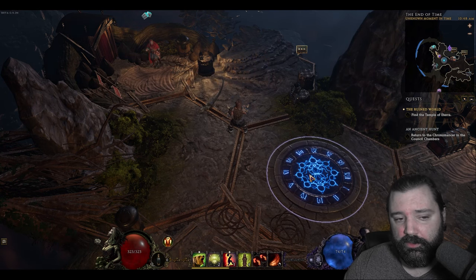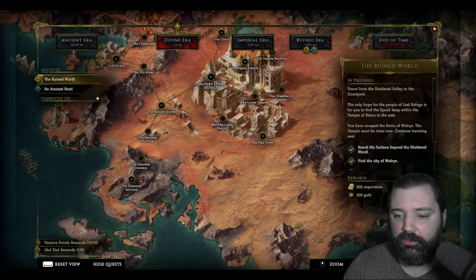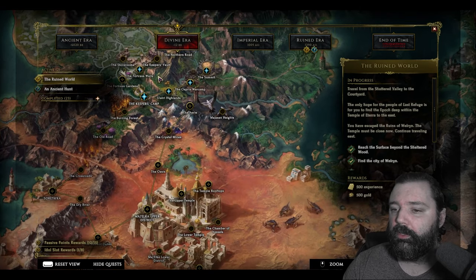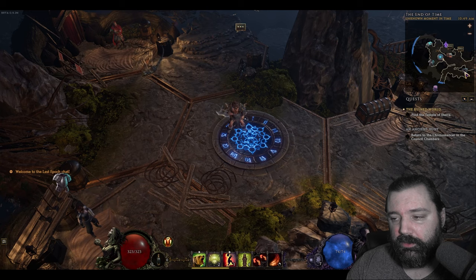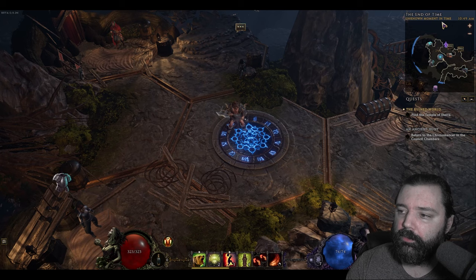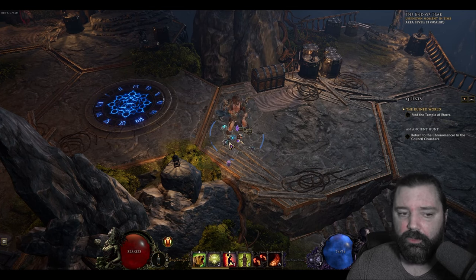There's fast travel via waypoints — clicking on one gives you access to other areas on the map, and you can travel to any place where you've unlocked a waypoint. You'll unlock more as you level up. There's a shared stash between characters, a gambler, and the forge to upgrade items. You can sell items and do everything you'd normally do in an ARPG. There's a minimap in the upper right, or you can display it over your character for navigation. There are main quests and side quests as well.